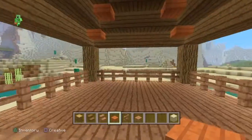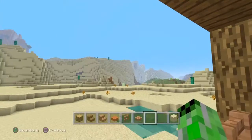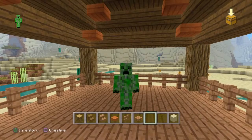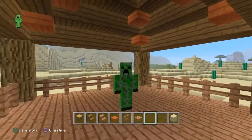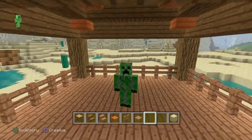As you can see, this is an exact replica of the one right here. The acacia slabs just give it that little extra bit of design, so you can sit here and admire the view. There you go guys, that is how you build a gazebo in Minecraft. I hope you enjoyed this short tutorial and get some use out of it — that's going to do it for this video, and I'll see you in the next one.